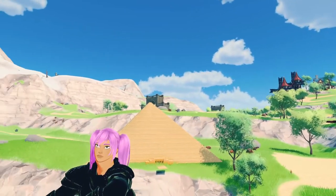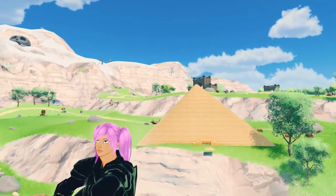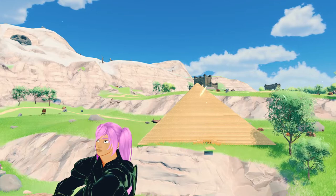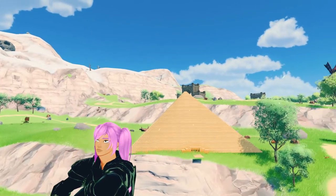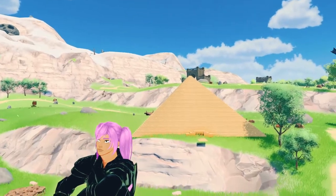You can bring your pyramids with you and even place them in dungeons. Don't place them in hell, though, as they're flammable. And that's just about everything. I hope this helped. If you enjoyed this video, click like and subscribe, and have a great day.